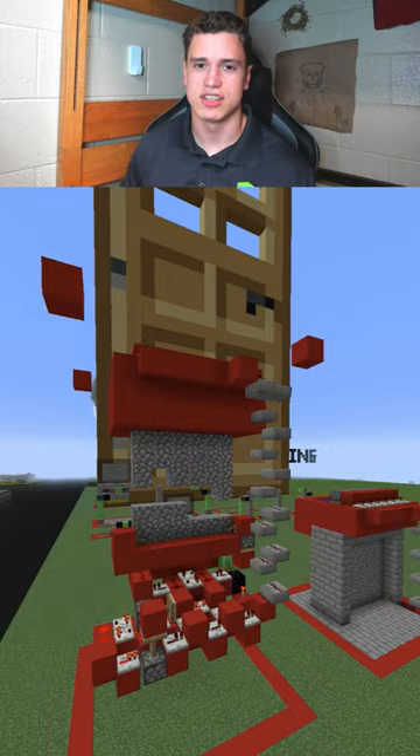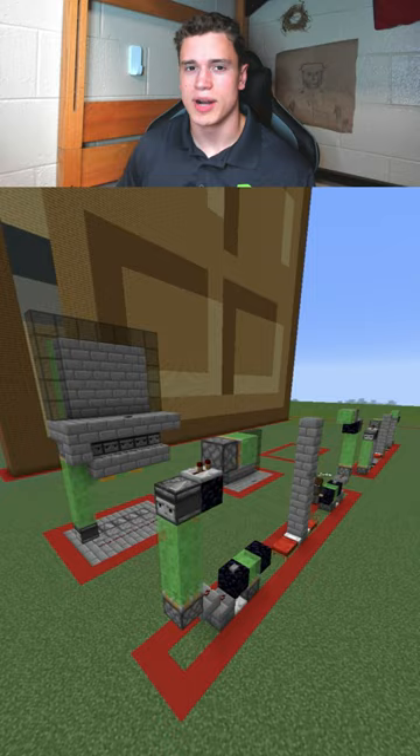You can recreate the slime block launcher just by looking at it — it's not exactly a door, but I do recommend using it to move between rooms because it's fun. The last tutorial is for Mumbo Jumbo's hipster door design.